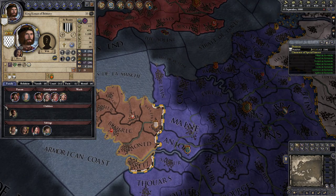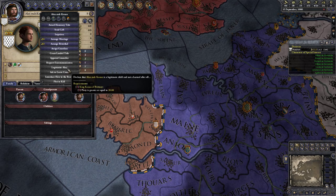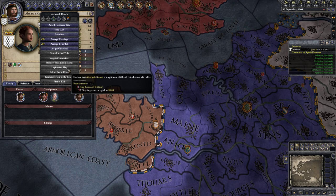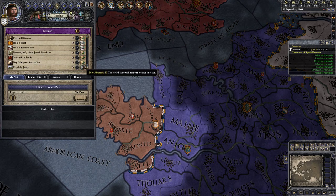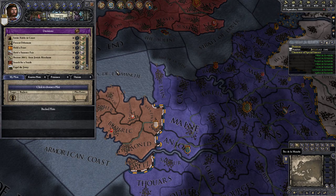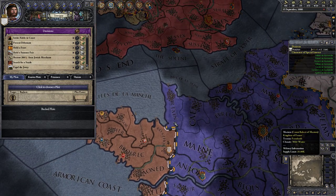We want an ambition and we go for Groom an Heir, which gives us another 20% fertility - a higher chance in the next 12 years to produce many, many sons. We could legitimize our bastard, for which we need piety greater than 15. The best way to get that quickly is to buy indulgence for our sins. We don't have a lot of money, but that's okay - we can't do much with it anyway.